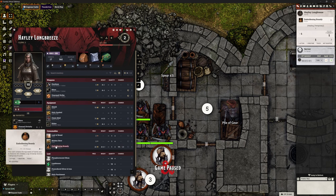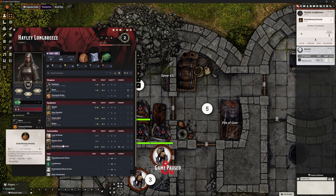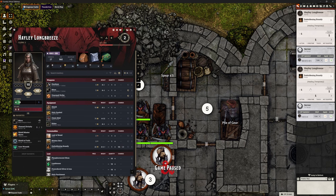Hovering over Emboldening Brandy, it now says 19 out of 20 charges — it appropriately used one charge. Hayley now has one temporary hit point. It hasn't healed her normal hit points, just given her one temporary hit point. What happens if Hayley takes a second one? Left click Emboldening Brandy again — it's adding one, but we still only have one temporary hit point. It's not accumulating them, which is good. This is exactly how I want it to work.